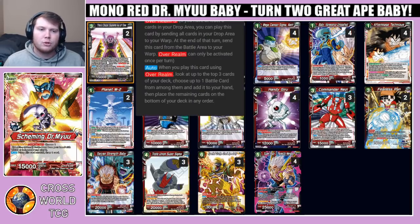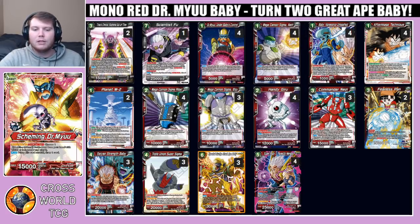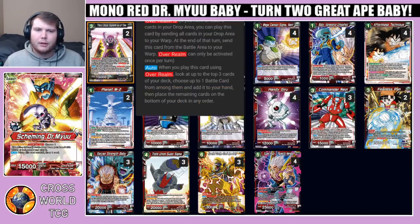Jumping through the deck — we have two copies of Time Choice Supreme Kai of Time, Overrealm three. When you play this card using Overrealm, look at the top three cards of your deck; if you do, choose one battle card from among them and add it to your hand, then place the remaining cards at the bottom of your deck in any order. This basically allows us to search for any of the big pieces we need to make our big power play for the turn.